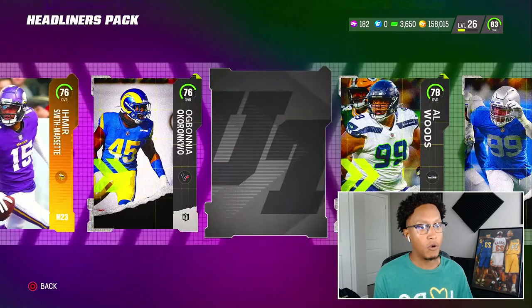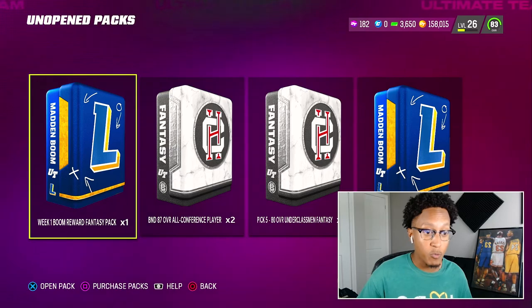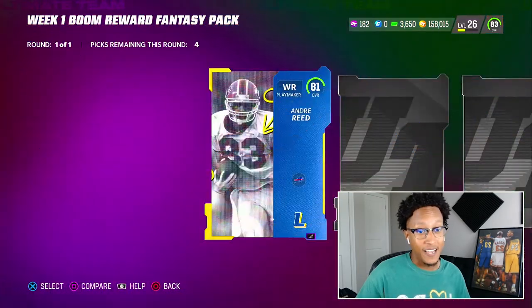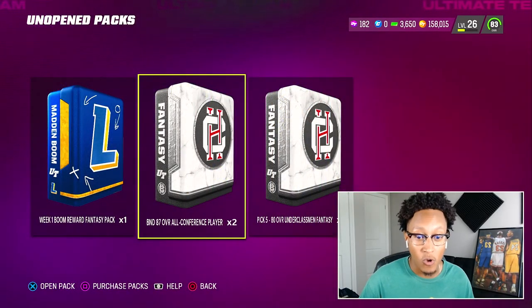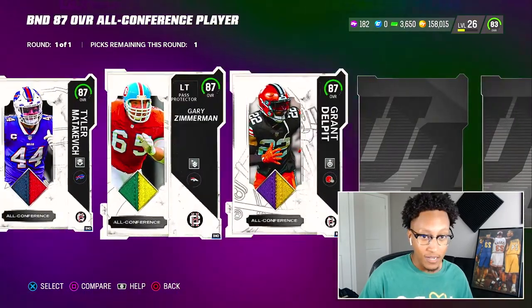We got Bear headliners — damn. Make sure you guys play your legends challenges because you get these Week 1, Week 2 reward players every time. I love that animation. Andre Reed — so it's just lower versions. Okay, let's get into our BND 87 overall All-Conference players.